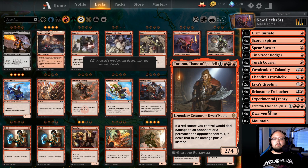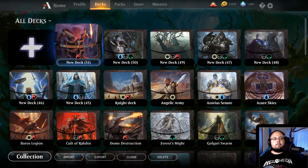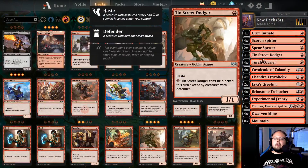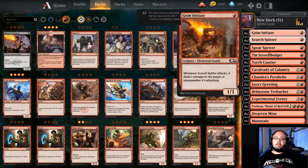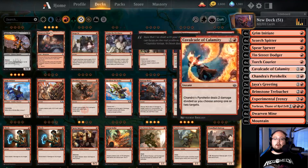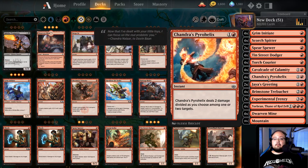I basically created this deck hoping that I would actually succeed in making some sort of aggressive deck. It's not super good — it's okay. My plan is we have a lot of 1-1s, 22 lands, aggressive. We have Cavalcade of Calamity.